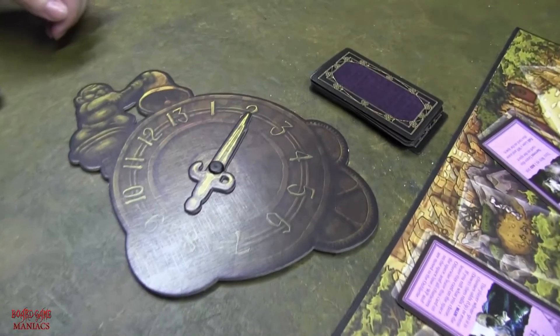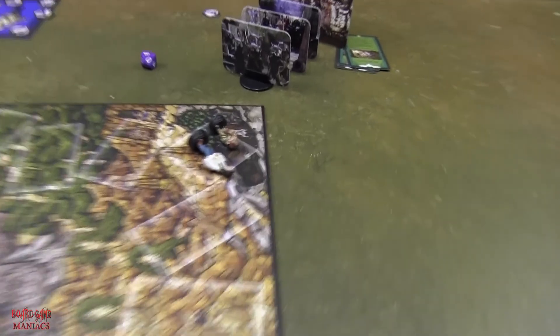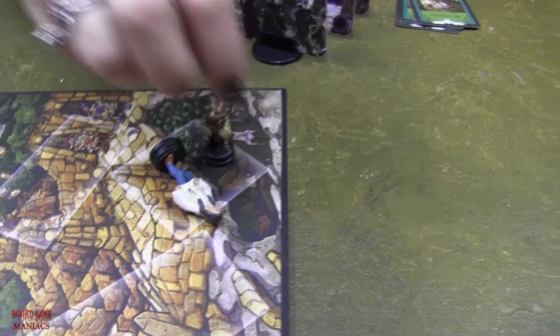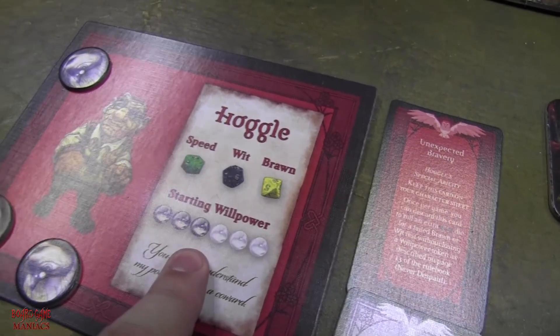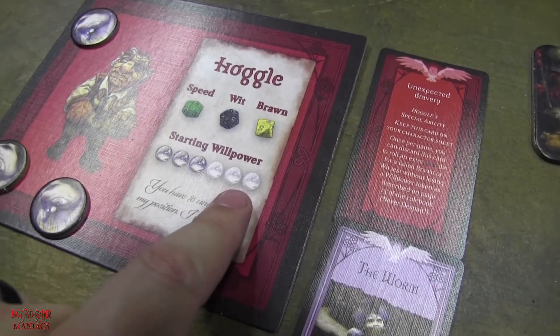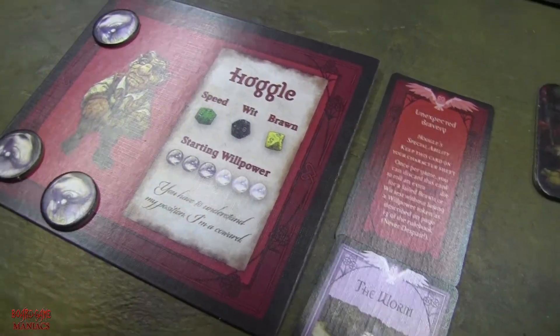It's Jareth's turn — Katie advances the clock. Then it's Hoggle's turn — because we're at the Oubliette I miss a turn but wake up and regain the lost willpower token. Willpower notes: my starting willpower is three, but you can gain more. The maximum for every character is six — if you're at max and would gain willpower, you lose it instead. So just keep that in mind.